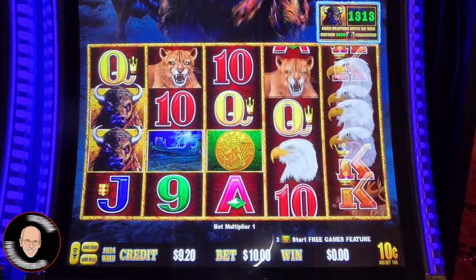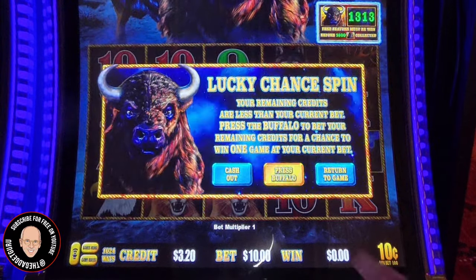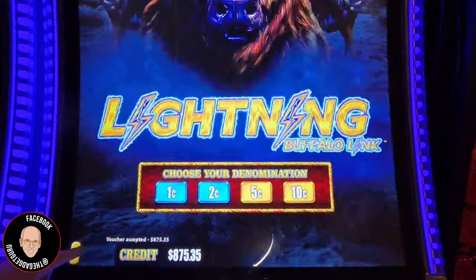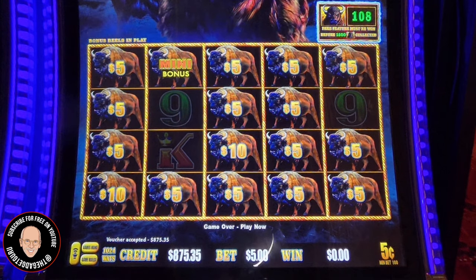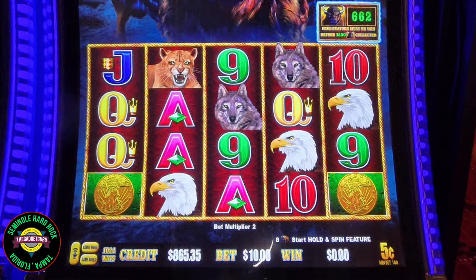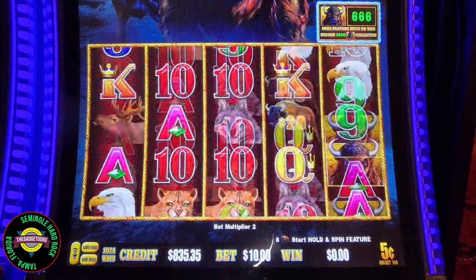We have two more spins now. The question is, do I want to put more money in this machine or not? Let's try. I'm going to put a little bit more in. Let's go five cent denomination at $10 for the bet. When we went to that, our random hits up here dropped down to $6.65. I'm going to do a couple more spins and go back to $10 — we might hit that random feature.